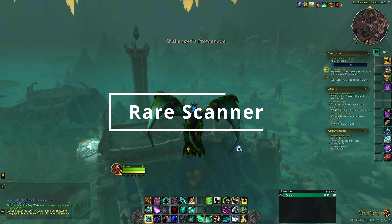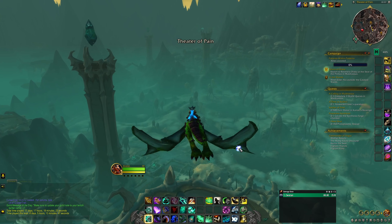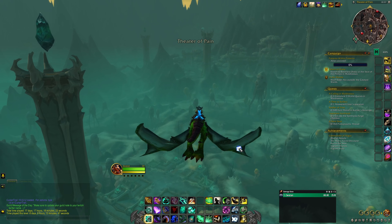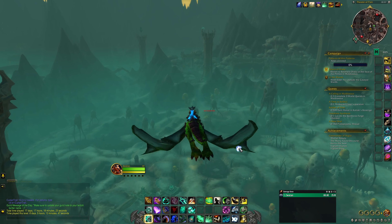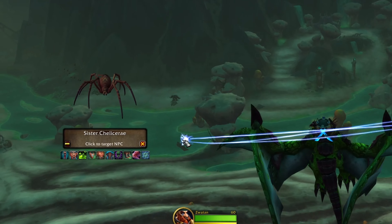Next we have Rare Scanner, which is one of the simpler add-ons on this list. It does exactly what it says — it scans for rares. As you're flying around a zone, Rare Scanner will keep an eye out and alert you with a little window when you're near a rare mob. Then you can take a look around and find where to go after it if you'd like to.